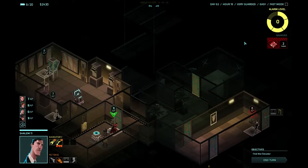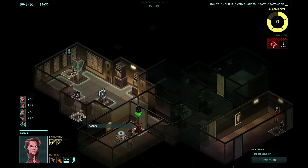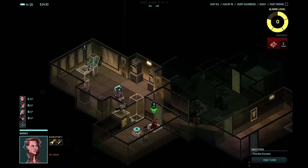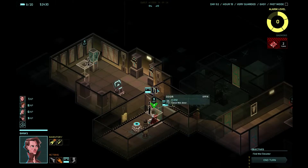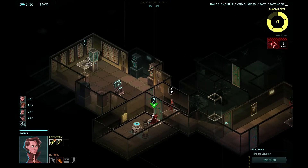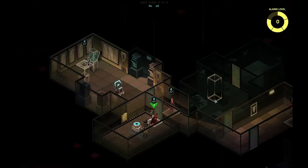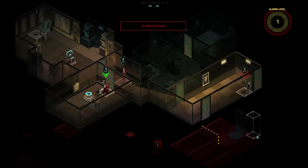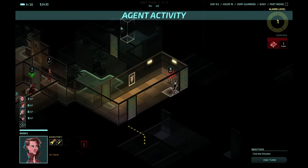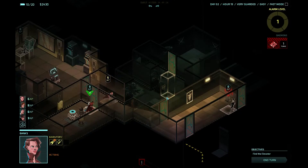There was no door in that room — positively. Let's close that door so that we're not caught in there. Alarm level one — we're gonna get some of our AP back next turn.